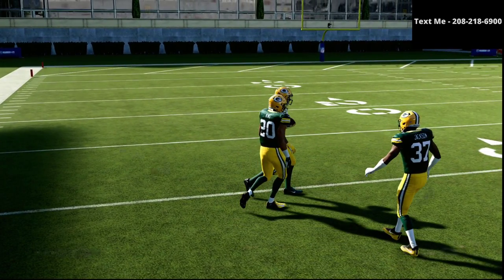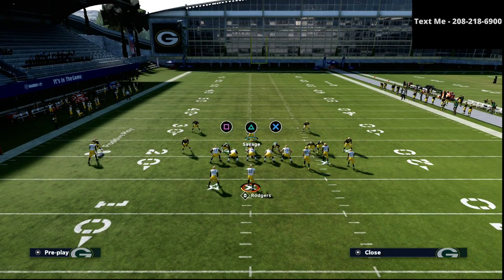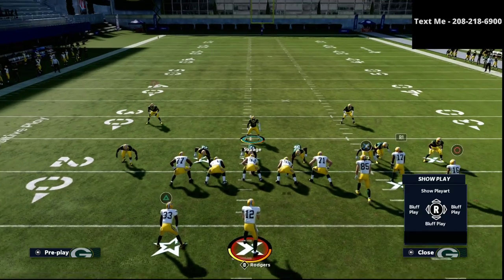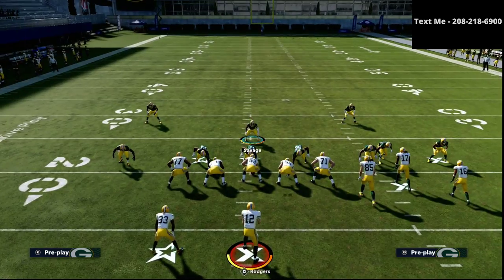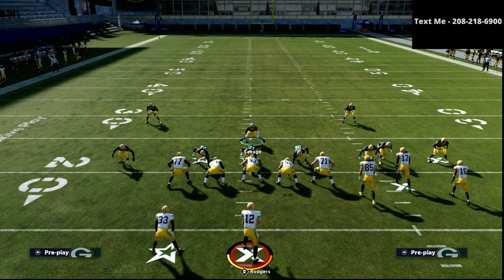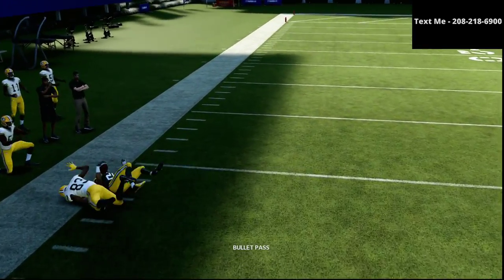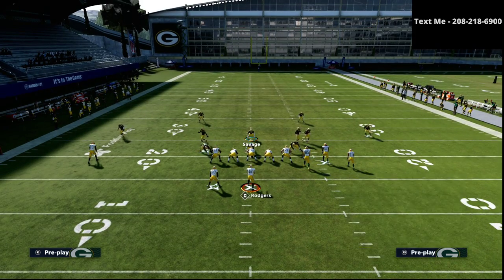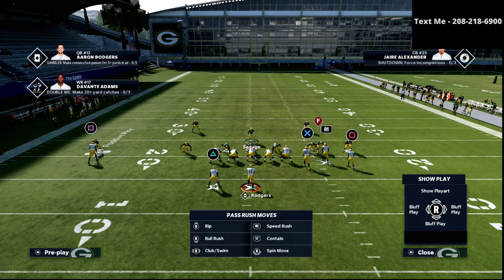The biggest issue is if they have a wheel route, a fade route, and a vertical stem combined — that could cause some problems. The soft squat will bail, and by the time the corner figures it out it's a tight window. If you want a safer option, you can run man coverage on the left side, or man up the linebacker on the running back and play a deep half on that side. Most people won't send the square receiver vertical, but if they do, just man him up.